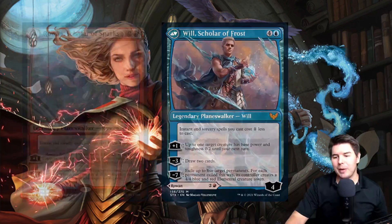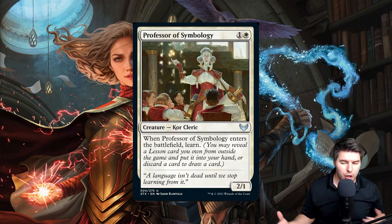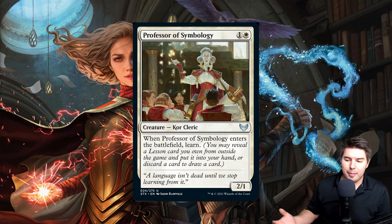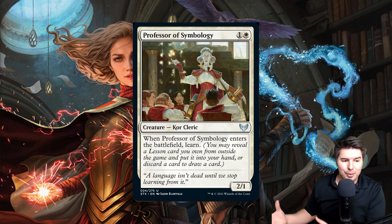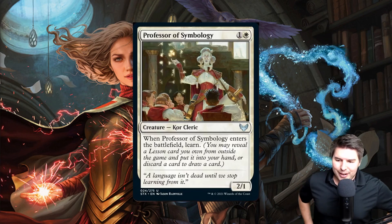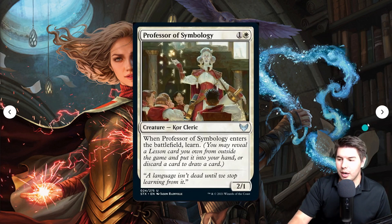Diving into the Learn mechanic: Professor of Symbology is a two-mana 2/1 — whenever it enters the battlefield, you learn. Learn is the new mechanic. You may reveal a lesson card you own from outside the game — meaning your sideboard — and put it into your hand. Or you can discard a card and draw a card. I really wish they'd just say 'sideboard' instead of 'outside the game.'